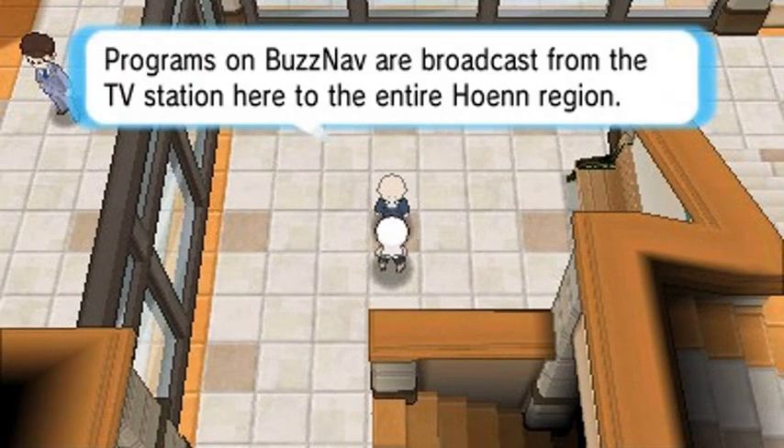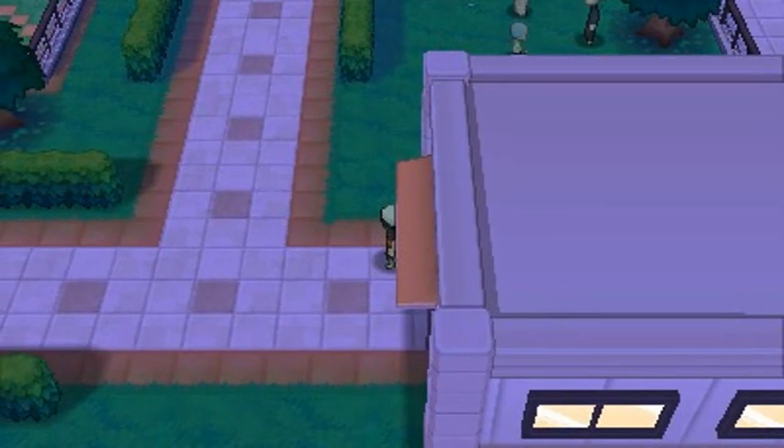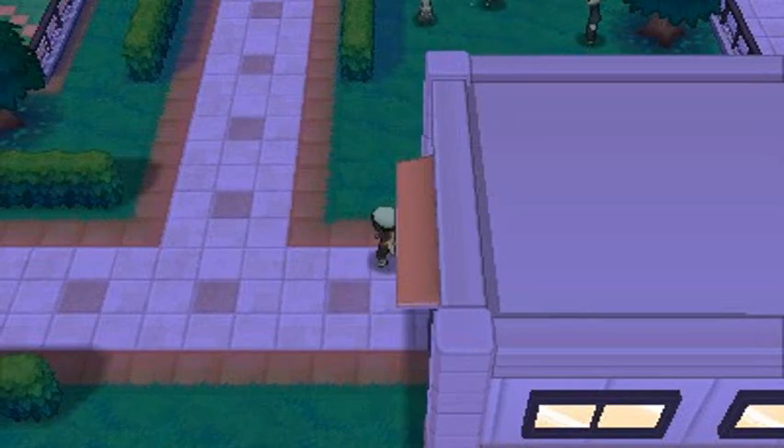The BuzzNav programs are broadcast from the TV station here in the entire Hoenn region. It's a special report device that tells you different things you'll find, and it might even talk about you - right now it's talking about Lisia being a cool contest star, which is something we'll eventually do hopefully.